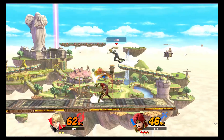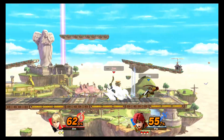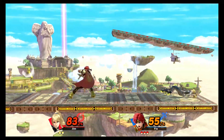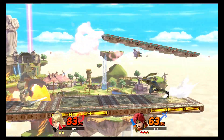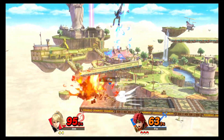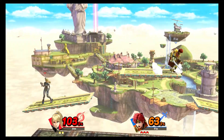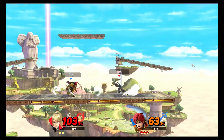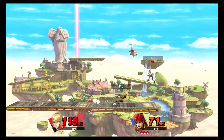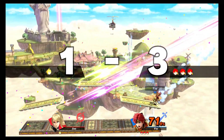I'm bad at up Bs out of shield. You just press up B while holding shield. I don't think it's that simple in Melee — I think in Melee you have to do a jump cancel first. If you just press up and time your B press at the right time, I'm sure it works, but maybe I'm just wrong about how you do it in Melee. It's not something I try very often.